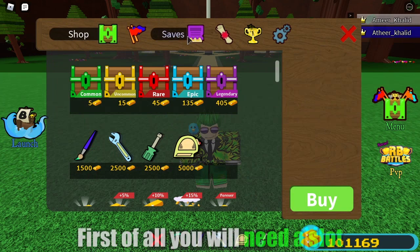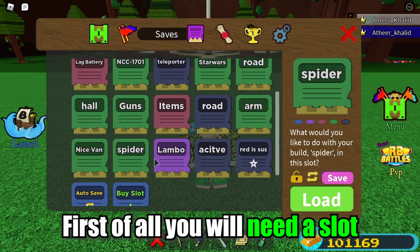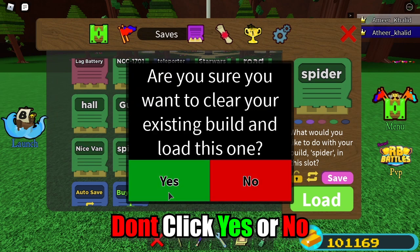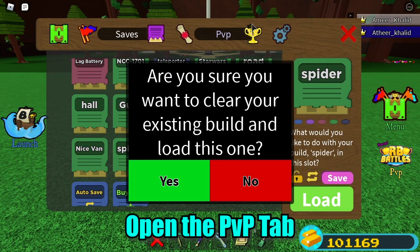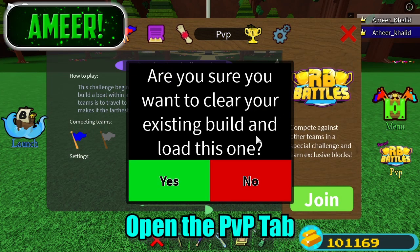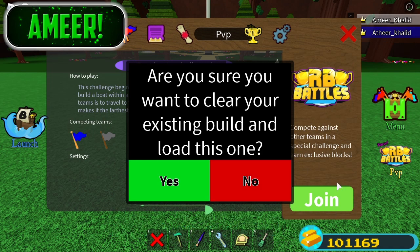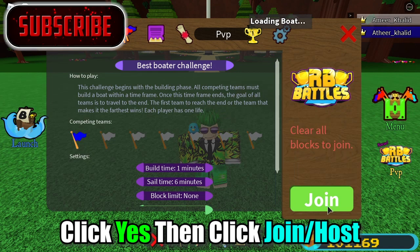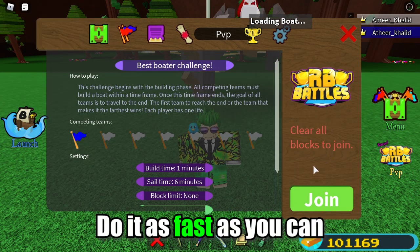First, let me show you how to do it. You'll need a slot — for example, I have this spider slot. You just click Load, but don't click Yes or No. Instead, click on the PvP tab. Whether it says Host or Join, you just have to click Yes and then join as fast as you can.